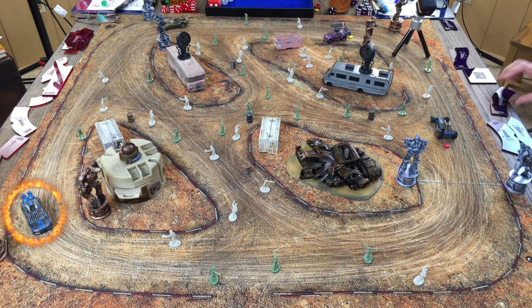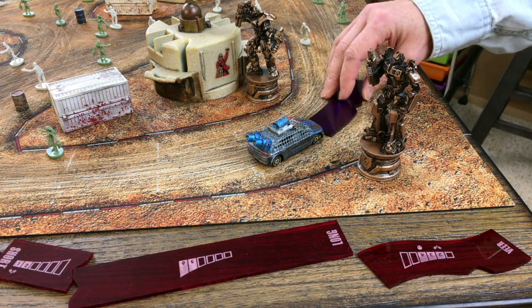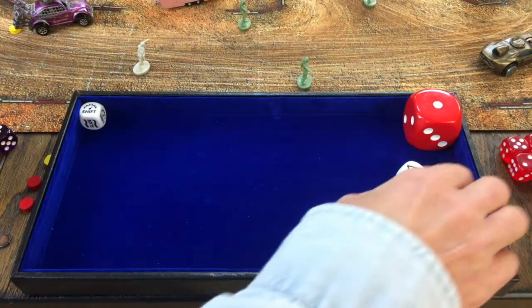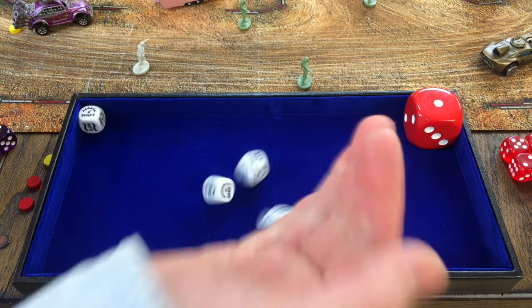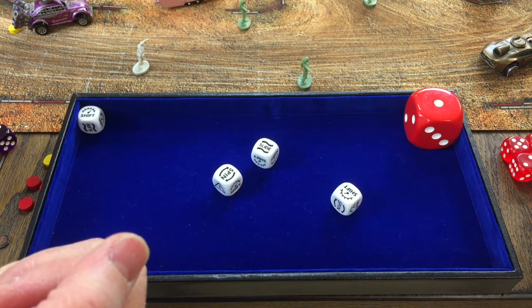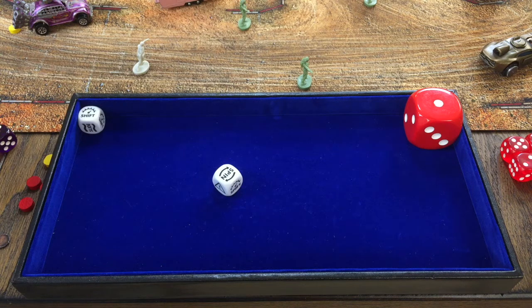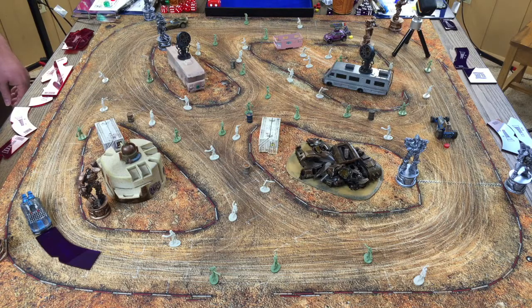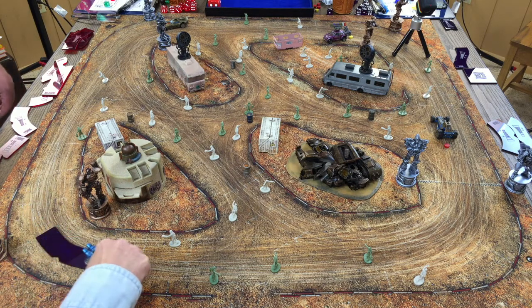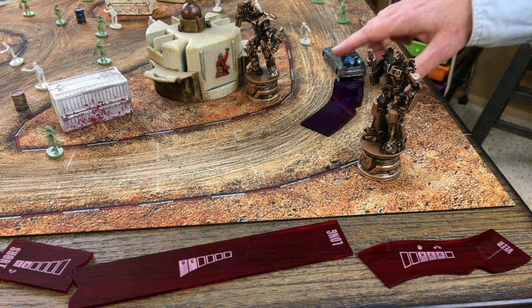Next activation is the Blue Streak, going with a gentle turn for one free shift at gear one. She rolls three dice for handling of three: slide, spin, and shift. Getting rid of the slide since it's too dangerous on this narrow track. Using the spin and shifting up to gear two, which means two hazards. The Blue Streak is now in gear two with some spin to line up zombies.